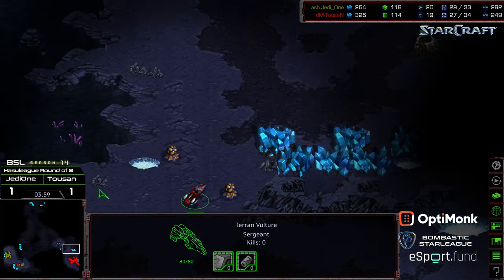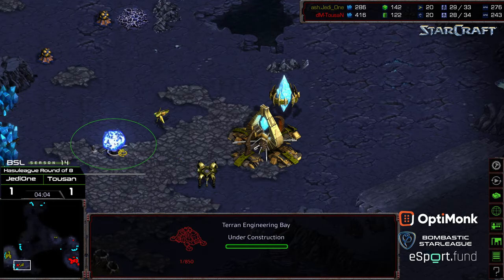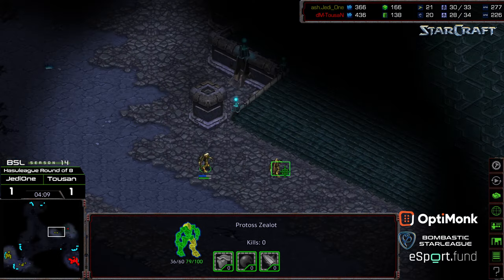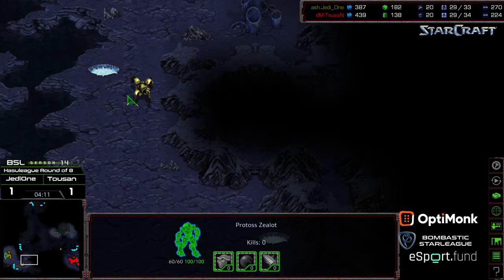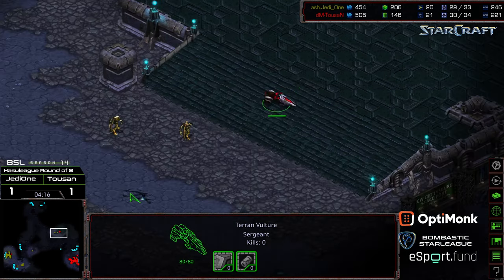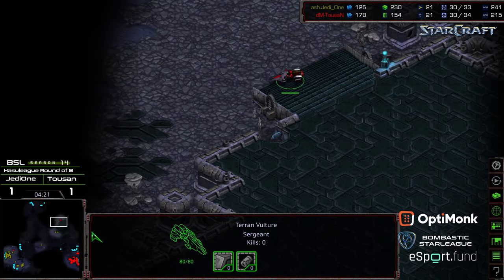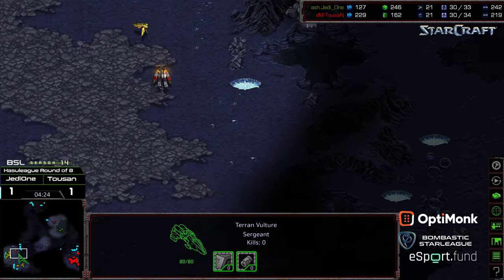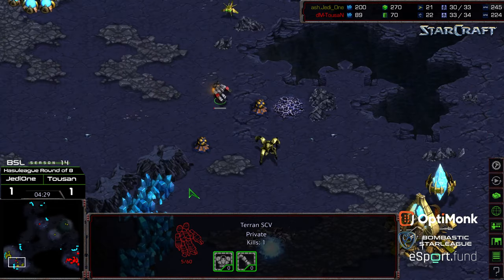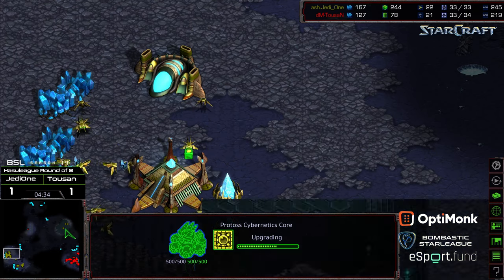The natural expansion and machine shop dropping immediately after. Vulture on the hunt. The zealots backing out. The dragoon has been produced — it looks like it is going to force a cancellation of that engineering bay. The zealots now just trying to hide. Now the dragoon actually pulling out for Jedi 1, so he wants to go ahead and continue to be aggressive. The vulture moving to the north, but that might open up an opportunity for that vulture to sneak around to the main. The SCV scout looks like it's going to get taken out. Dragoon range also finishing.